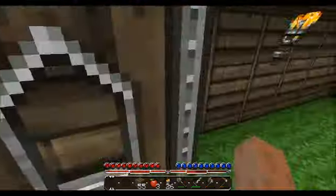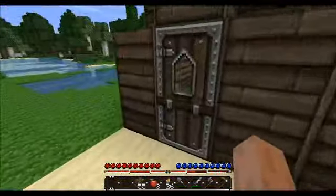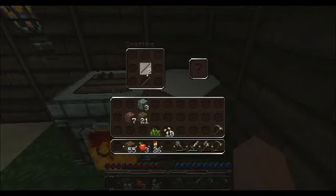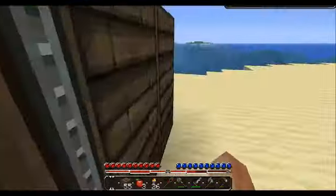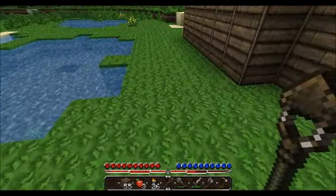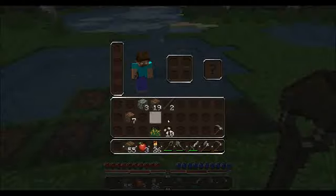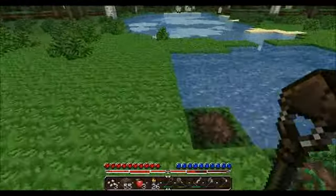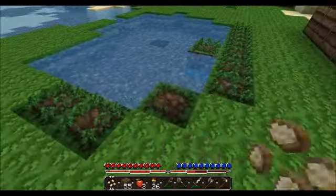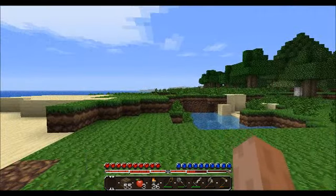Anyway, I started off in this little hut and we've got some glass. The first thing we need to do today is probably build a farm, so let's make a wooden hoe just to get the achievement. So yeah, the farm is started — that was quick!